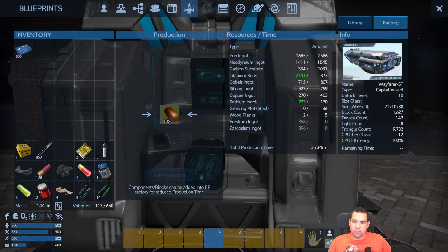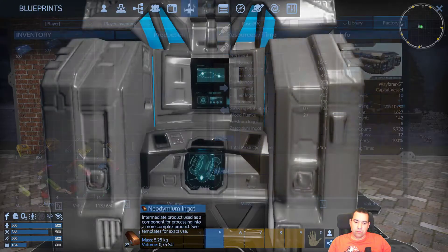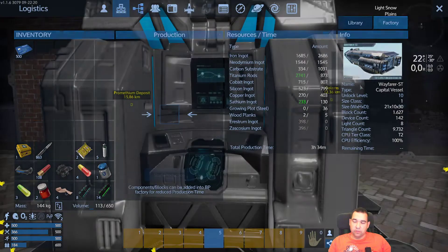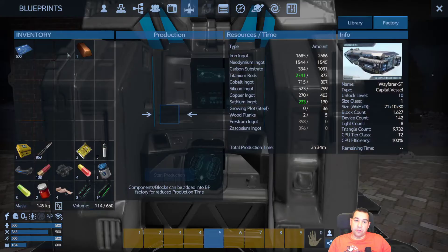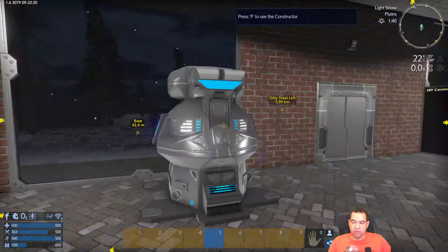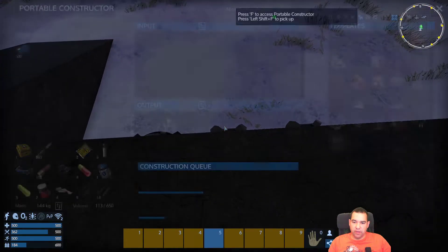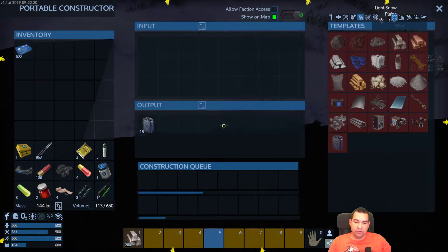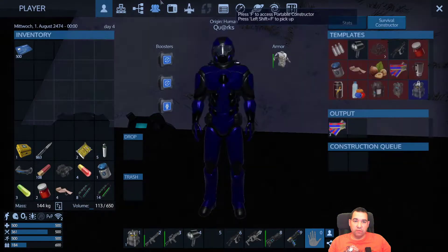Just much faster. One more ingot — we're done with the neodymium. Carbon substrate, cobalt... we're not going to need that much more cobalt. Silicon is not going to be a problem. Copper is almost certainly not going to be a problem either. Let's check out our portable constructors and see if we have anything in here. We have a lot of iron in here, and we have copper and silicon in here — that's very nice.